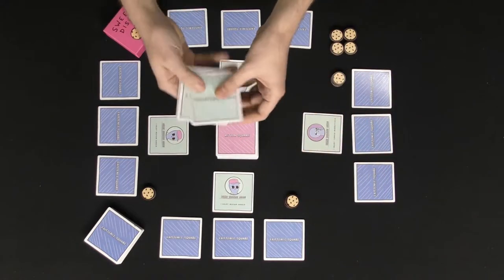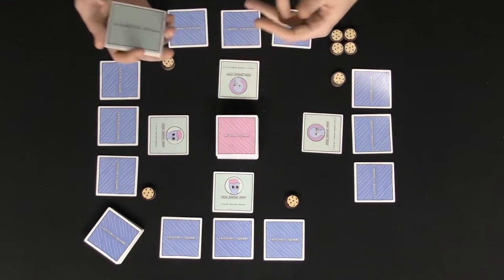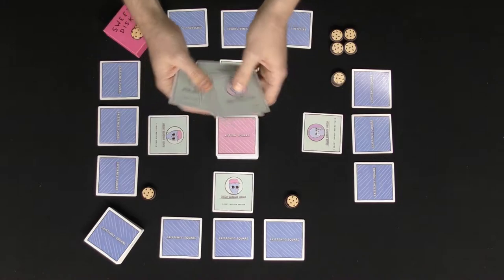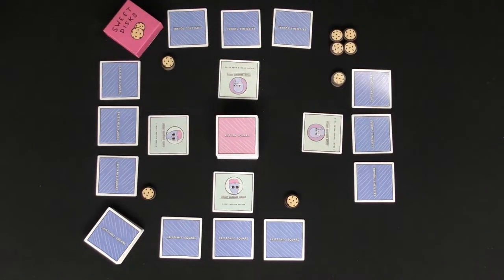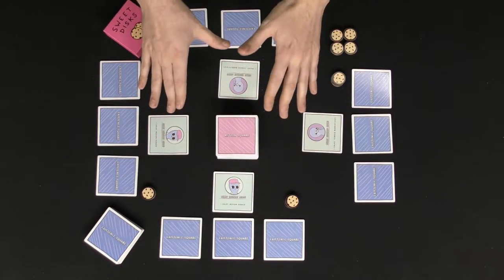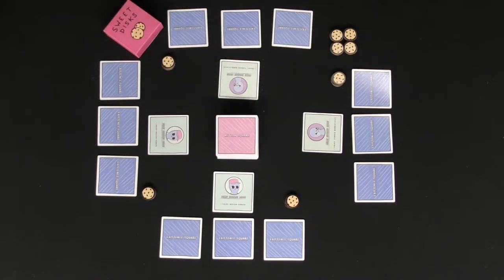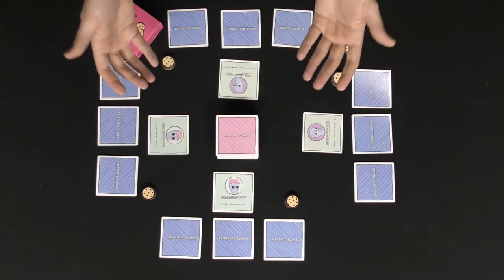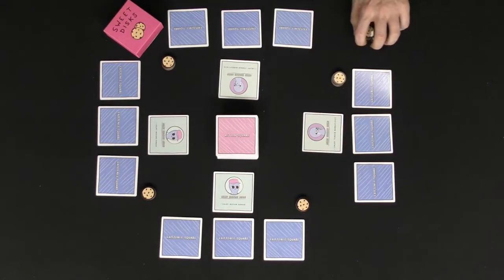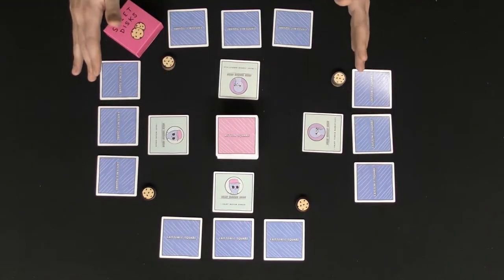You'll also take these Connection Squares, shuffle them up and deal out one per player. These are basically the faction that these wonderful little aliens are participating on. There are three different factions, and it's random whose team you're going to be on to start the game. Then you give every player six sweet discs; the rest you won't need, because in this game you're gathering sweet discs from the other beings.